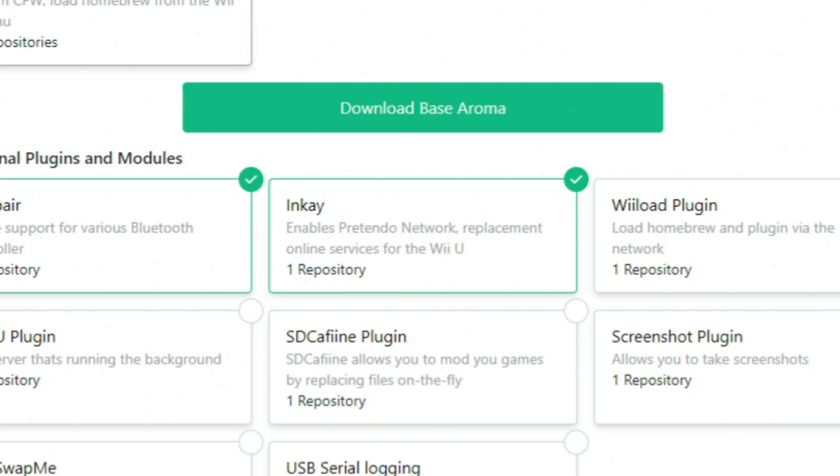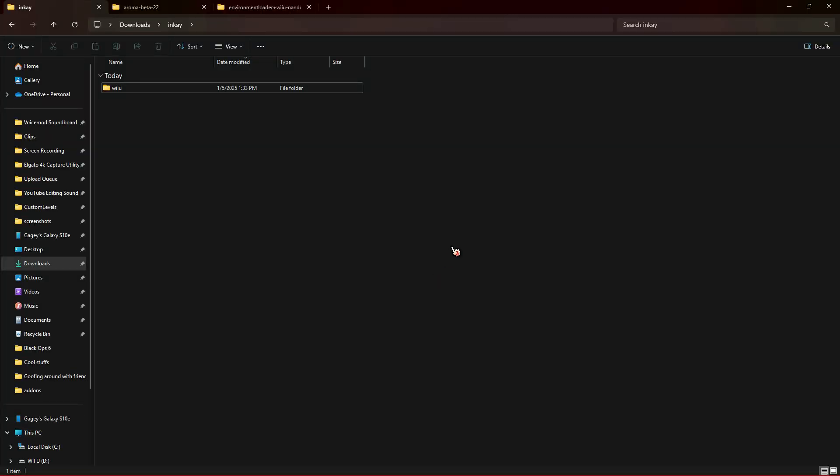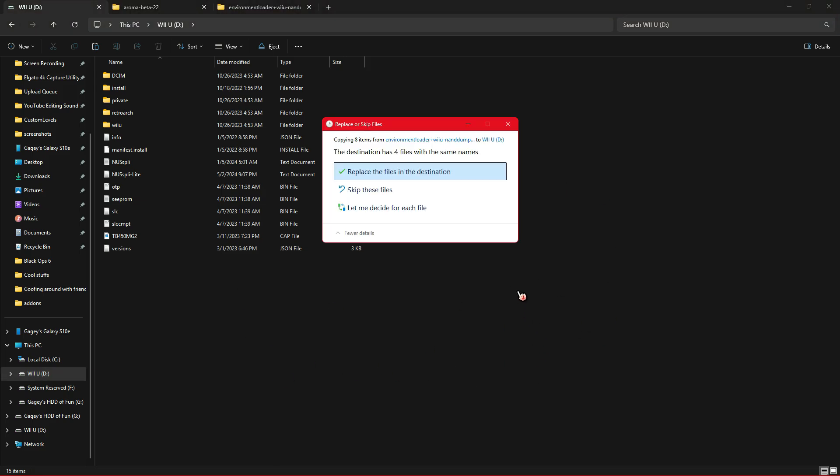Once it's done downloading, insert your Wii U's SD card into your PC and load up its contents. In the folders you downloaded and extracted should be one single folder named Wii U. Go ahead and grab those folders and paste them into the root — the main area without any folders opened — of your Wii U's SD card. If you're prompted to replace anything, allow it to be overwritten. You aren't harming anything; you're placing the aroma environment into the homebrew folder.